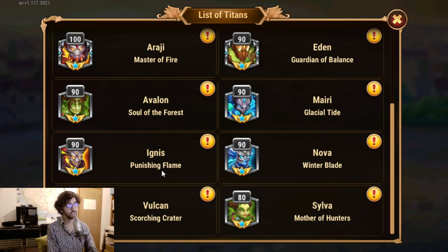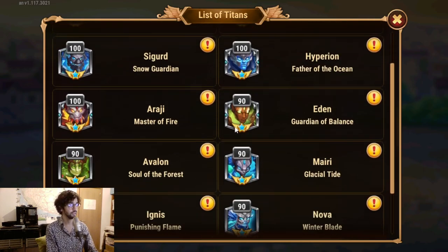This poses the question: which ones should I level up next? Basically, I will level up the ones I use more in my fights, which are Ignis and Nova. Then afterwards it will probably be between Avalon, Mary, and Iden — the next ones I'll level up to around 100 or at least 95. But I'll figure that out another time. Anyways, let's do the upgrading.